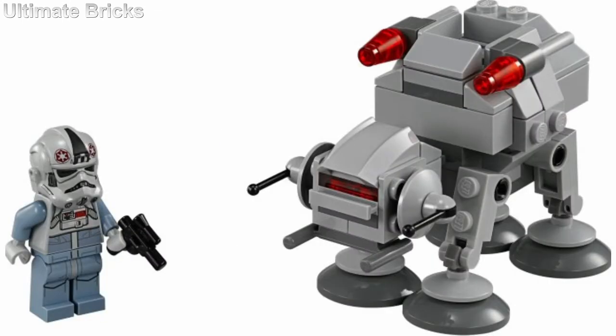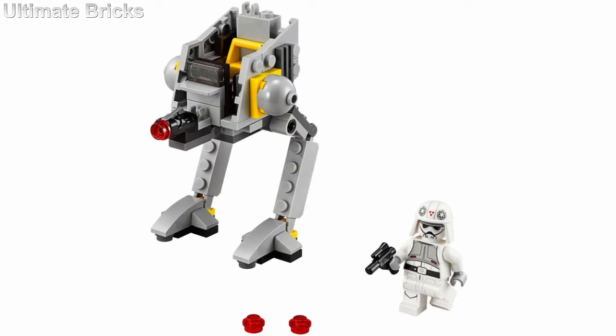Coming in at number 25 is the AT-AT. This one is the second worst in my opinion. The AT-AT Driver is a nice figure to get, especially since you only get him in AT-AT sets, which is by far the cheapest way to get him. However, the AT-AT itself just looks really chunky and I don't think it conveys the right shape, especially since the head is just not really the right shape. The feet and the head are just way too big, and the missiles on the body don't make any sense since in the movie the only guns were on the head.